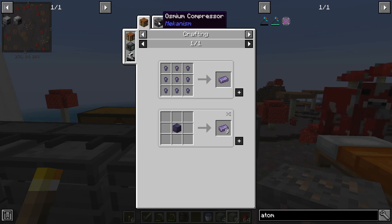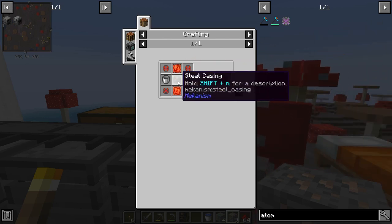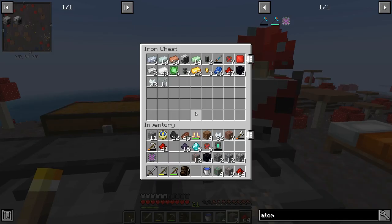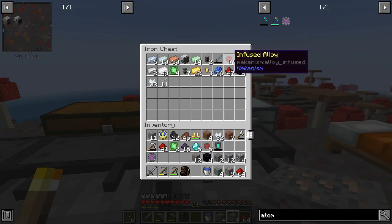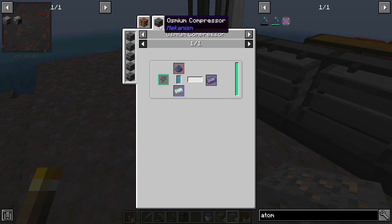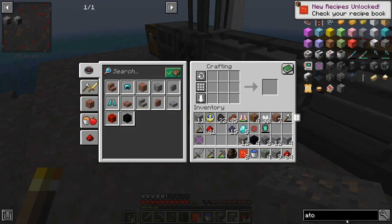All we need now is the refined obsidian ingot. To do that we need to craft another machine - an osmium compressor. This is a little bit more advanced: we need a steel casing and an advanced control circuit. The advanced control circuit is just the basic control circuit and the infused alloy - really easy. I need two of those and four casings.